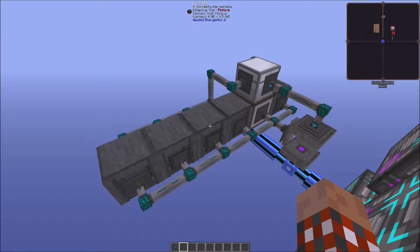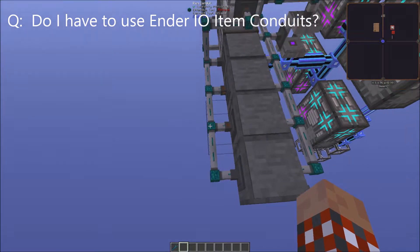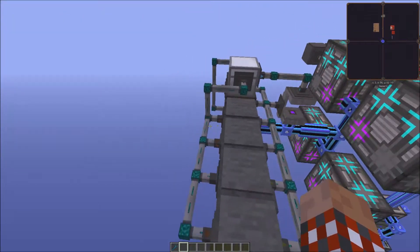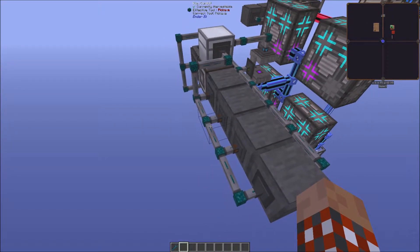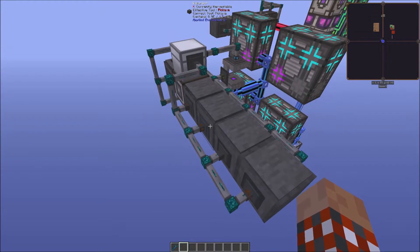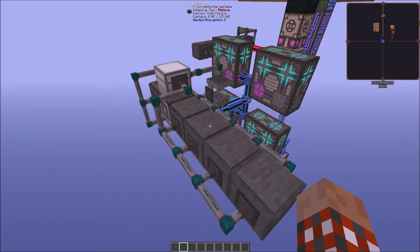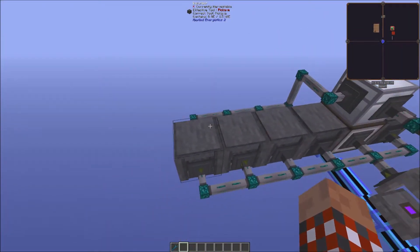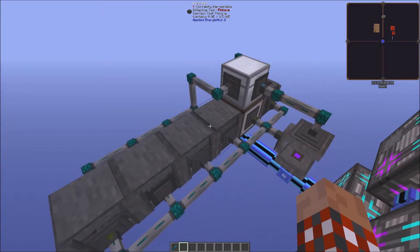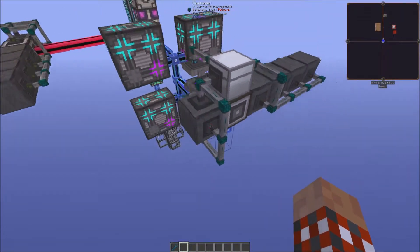Fourth and last question: do I have to use these Ender.IO item conduits? Nope, you don't have to. You can use any conduits you like, as long as it does two things: one, moves items — because that's why we're doing this — and two, that you can filter the items. In this case, I'm grabbing diamonds and shoving them into this inscriber. If I couldn't move items into specific inscribers, it would be a big mess. So as long as it moves items and you can filter what goes where, go for it — use anything you want.